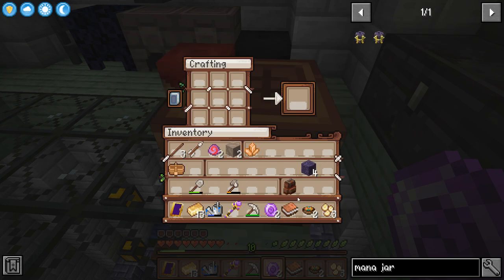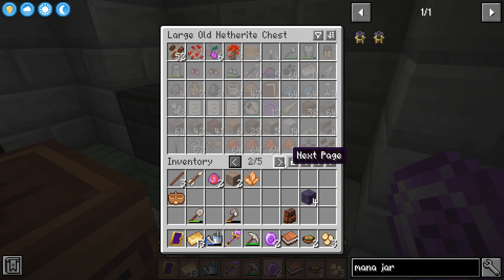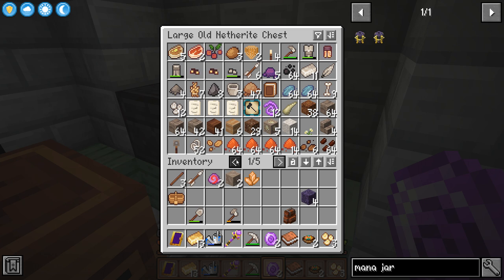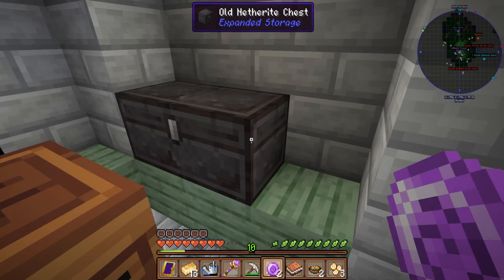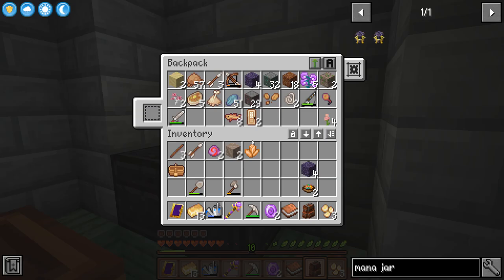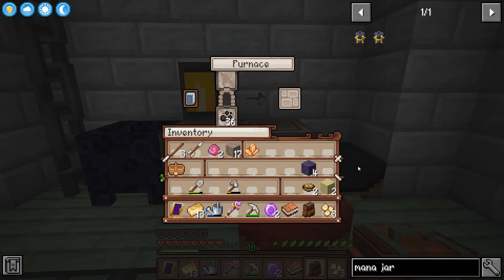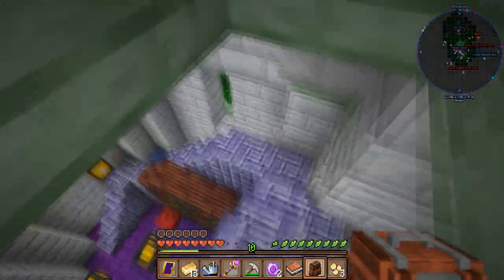Glass and arcane stone. Do I have any glass? No. Do I have any sand? Hell's bells. Two sand. Okay, fine. Whatever. Let's just go get some.